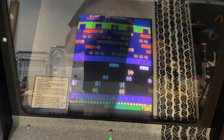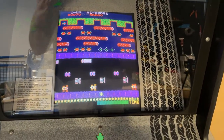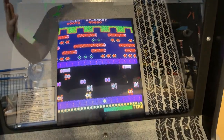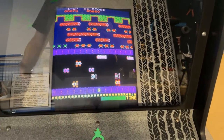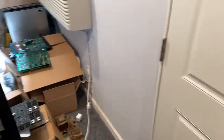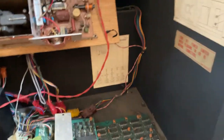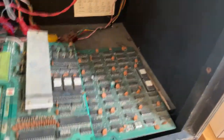I actually have a high score save kit I need to install anyway. So we're gonna go ahead and install the high score save kit and see if that overrides the original ROMs that are in there. I actually don't even think they're original ROMs — normally Frogger shouldn't even have free play turned on. But this will kind of solve both things. I think it's a modified ROM set.